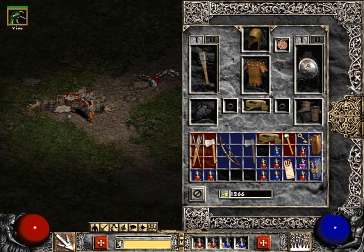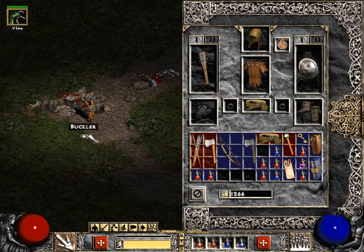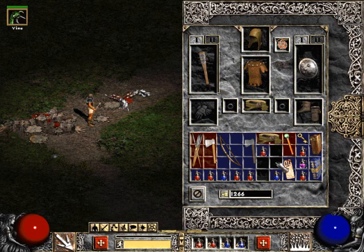And I did find this superior buckler, so I'm going to see if my buckler is better. Okay, so it is better. This one has a defense of 7, and mine just had a defense of 6, so I'll just leave that there. Check this out - we are going to do some micromanaging. Move some things around.